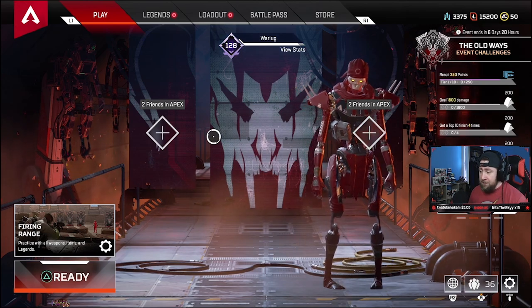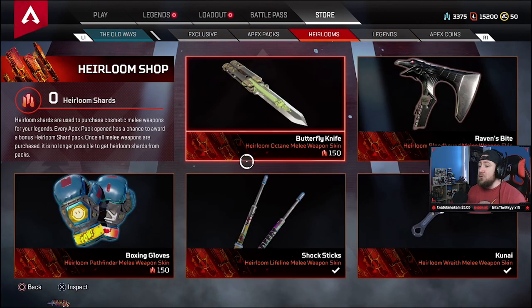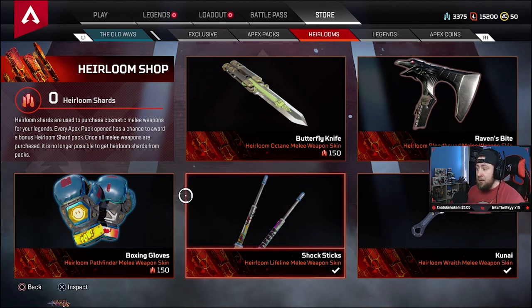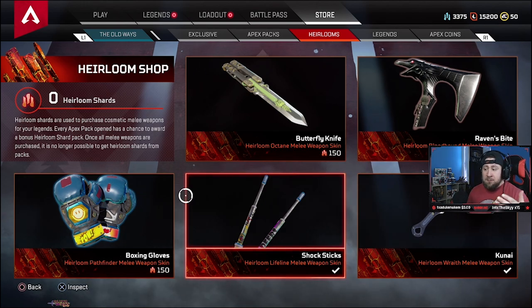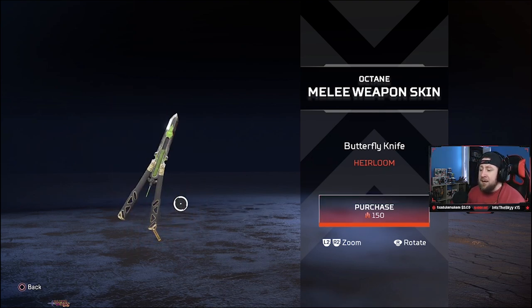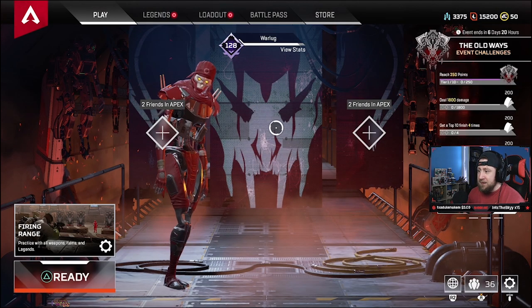Over the last month and a half, first and foremost in the store we got the new Always event — we just dropped that trailer yesterday, so if you guys haven't seen my reaction video please go check it out. In the heirloom shop they've introduced heirloom shards, which are pretty cool. Every time you open an Apex pack you have a chance to be awarded a bonus heirloom shard pack, which I'm assuming is enough to unlock one. We also have the new butterfly knife, which is Octane's heirloom melee weapon with the green ooze inside it — pretty cool. That one and the boxing gloves are the only ones I'm missing, so I'm very excited.